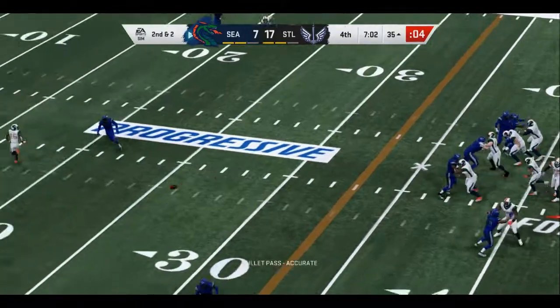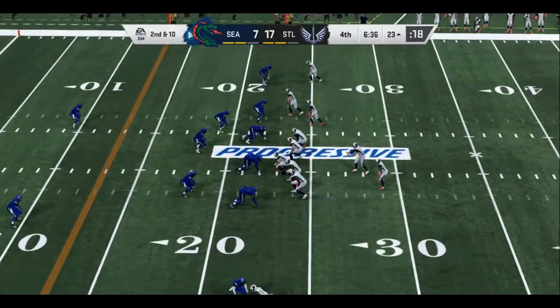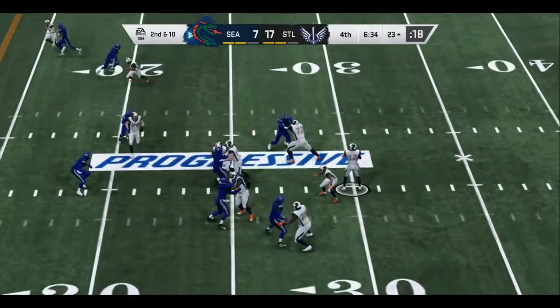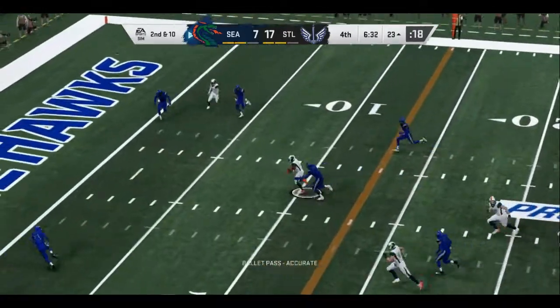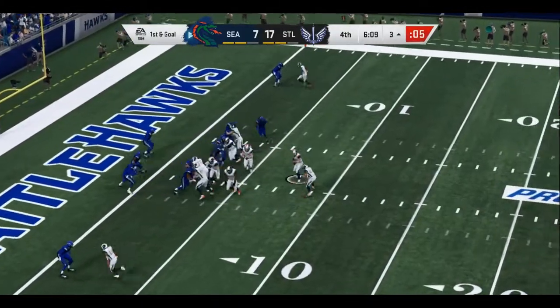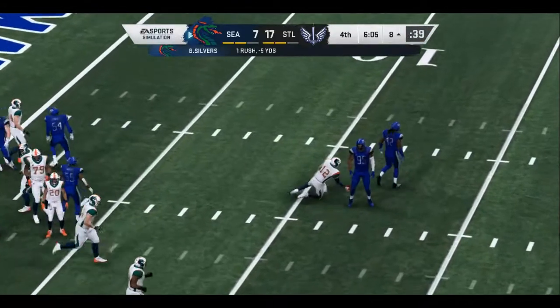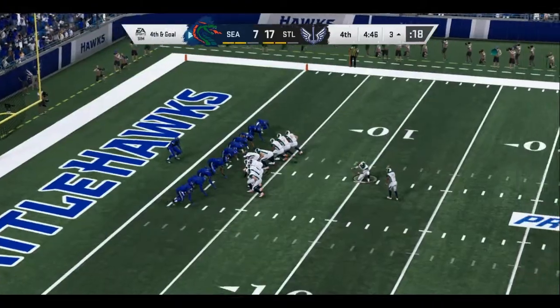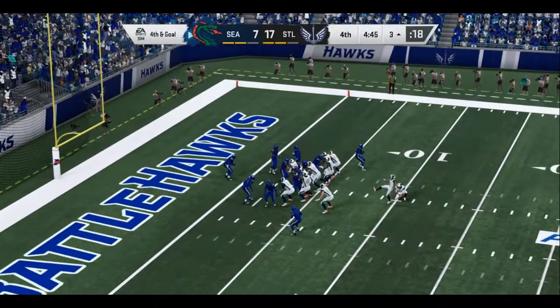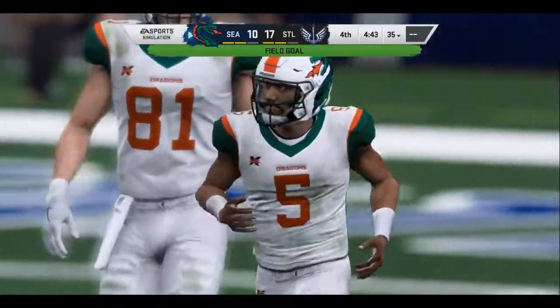Communicating and pointing keeps you from chasing receivers, because you have a specific zone you have to cover. Second and ten — he'll get this into the hands of Bird. And this one is right through — they're back within a touchdown.